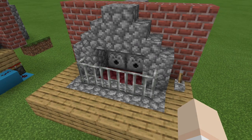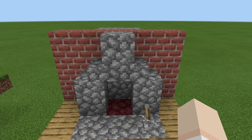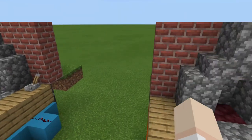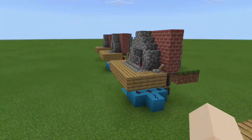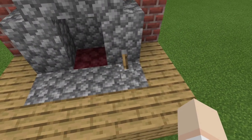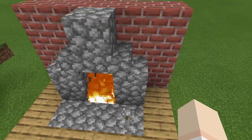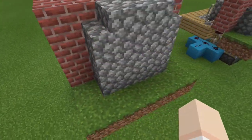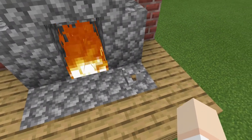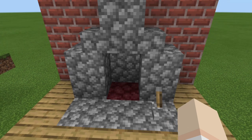For those of you who don't want the dispensers to show, I do have design number three. You may like this one. The only thing is that it only comes in the one-wide design — I don't have a two-wide version, at least not yet. This looks like the very first one where we're just using flint and steel, except we have a lever. So let's go ahead and flip it. Our blocks will swap, there's our dispenser that will light our fireplace, and going around to the backyard, we have no redstone exposed.